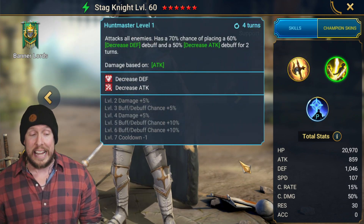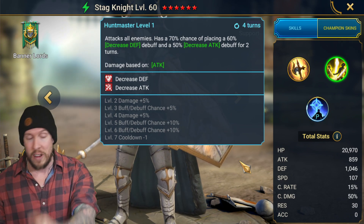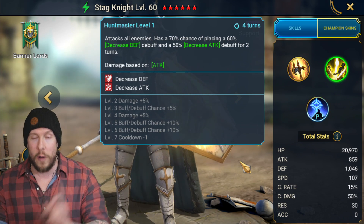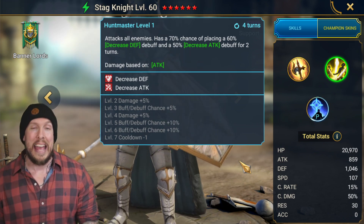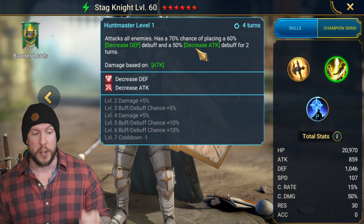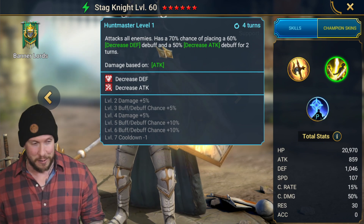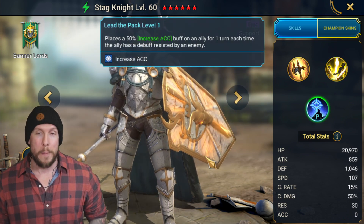On the A2, an AoE attack — a simple but incredibly powerful kit. On his A2 Huntmaster, the AoE attack has a 100% chance of placing decreased defense and decreased attack for two turns when you have the Sniper mastery. It's important to note that the support tree, grabbing Sniper as a tier 5 mastery, is going to be imperative because we don't want this to be a 95% chance — we want it to be 100. Sniper adds that 5% additional chance at landing our debuffs: decrease attack and decrease defense.